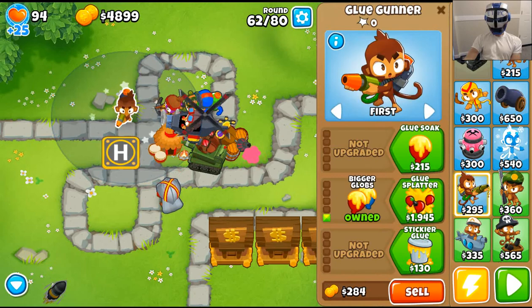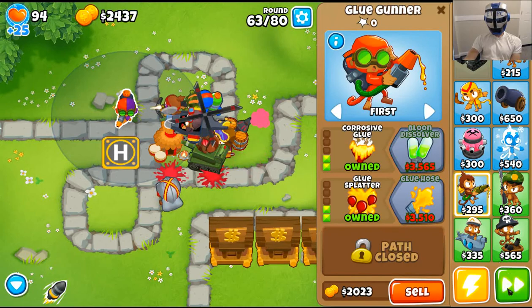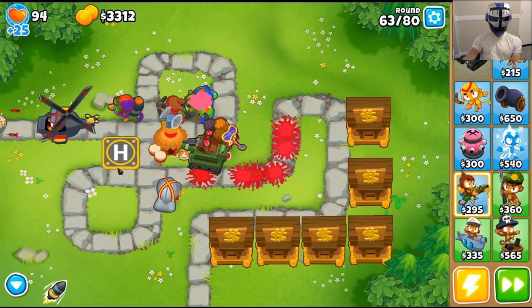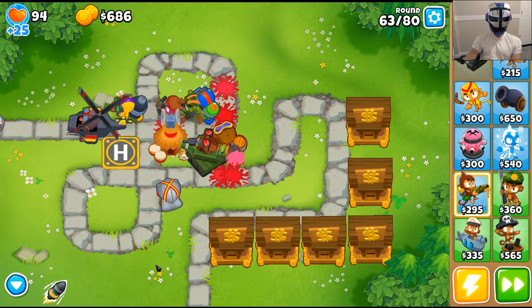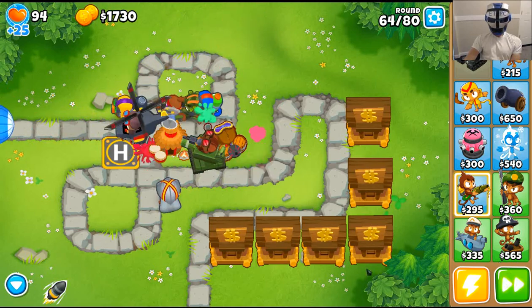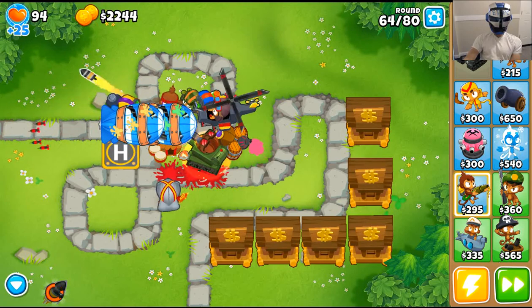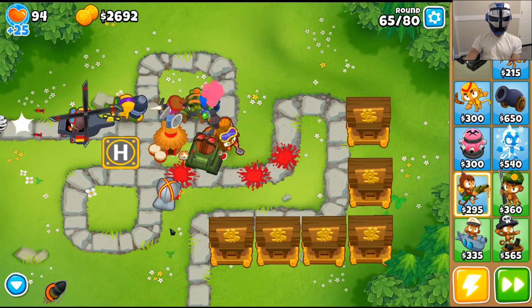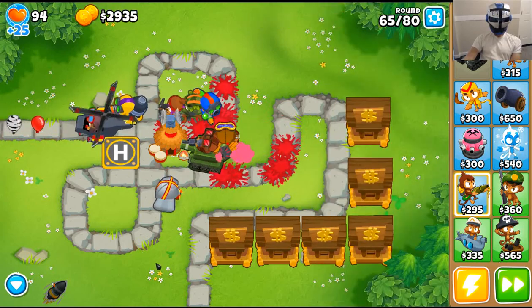I'm going to do bigger globs, glue splatter, glue soak soaks through all layers, corrosive glue. I wanted the glue hose but that didn't happen right away — there we go, glue hose! I'm going to get another sniper with Maim MOAB. That seems to be working pretty decently.